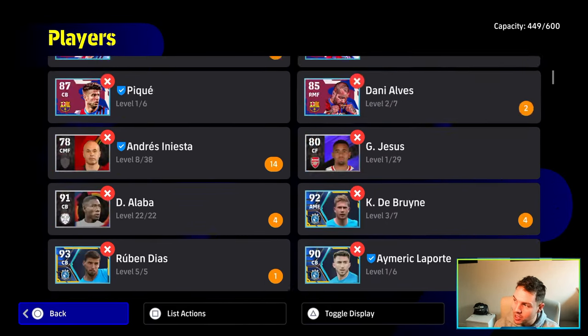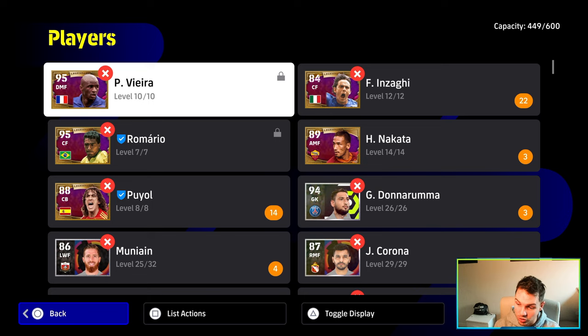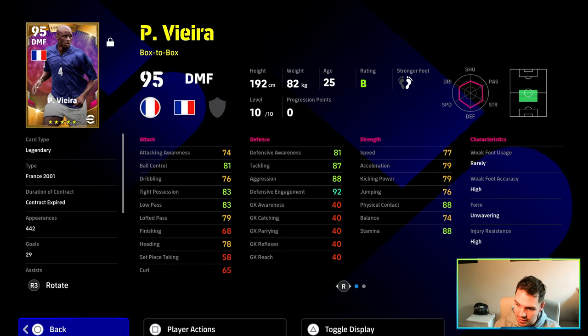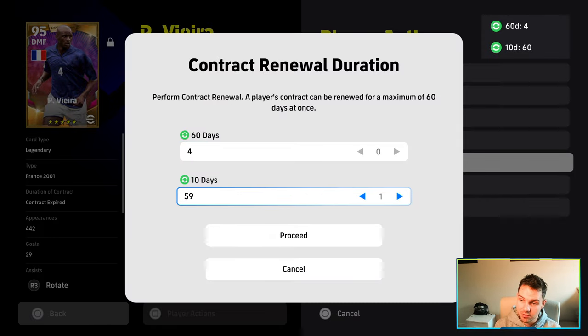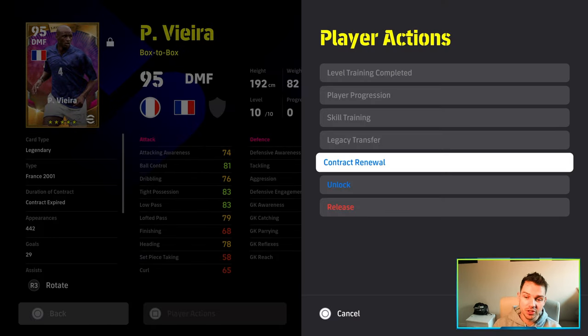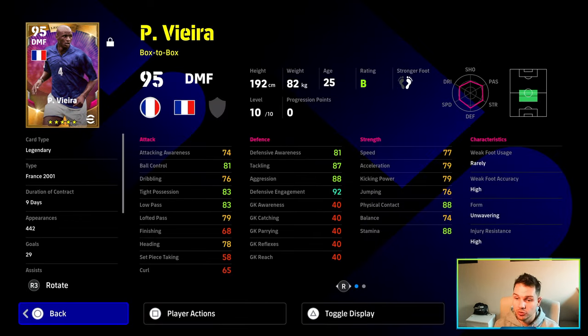When you actually give a player a contract — such as Patrick Vieira here — if I go into Vieira and give him a contract, you'll see with the contract renewal I can give him a 10-day one, but that's going to start ticking from the minute I give it to him. So today is going to cost a day, so I've only got nine days left including today. It's done in a 24-hour cycle — whether you sign into the game, whether you play a hundred matches or zero matches, it doesn't matter. It's not done on a game-by-game basis. If you are a newcomer, make sure you keep an eye on that, because once the contract is gone, it's gone.